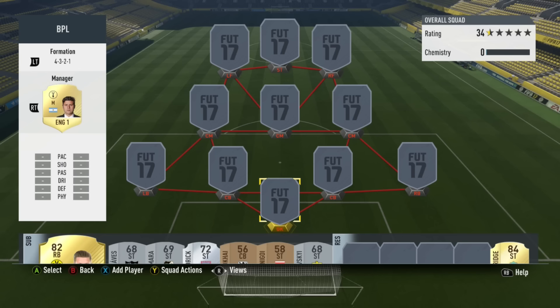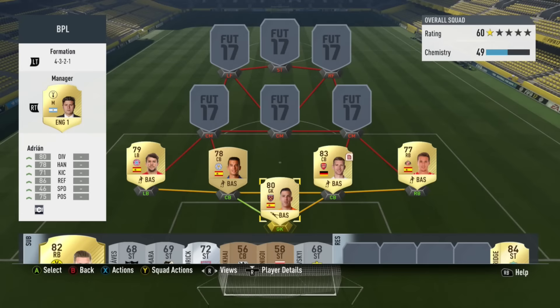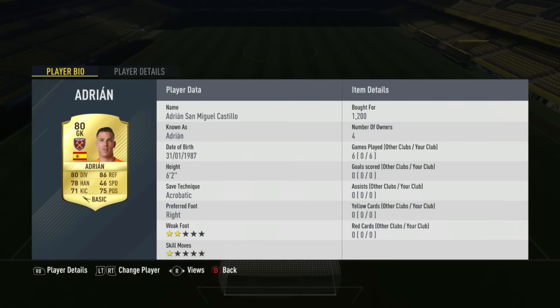It could be worth a little bit more in the upcoming days, but it could not be. Without further ado, let's have a look at the goalkeeper and backline. In goal we have got Adrian from West Ham. He cost me 1,200 coins, he's 6'2" and he's got really decent stats this year compared to previous years. He's got the acrobatic save style, which I like for tall goalkeepers, and he's actually got some really nice stats with 80 diving and 86 reflexes.